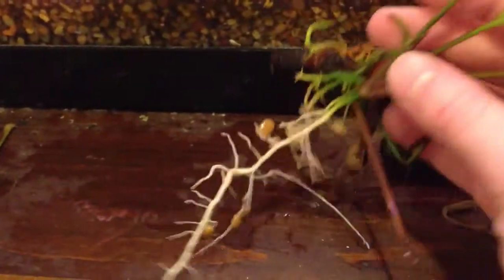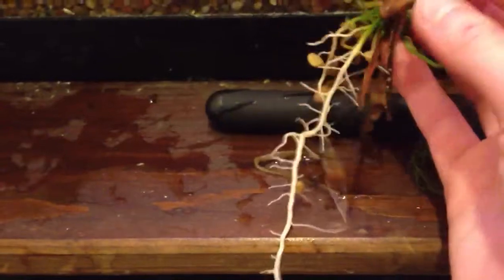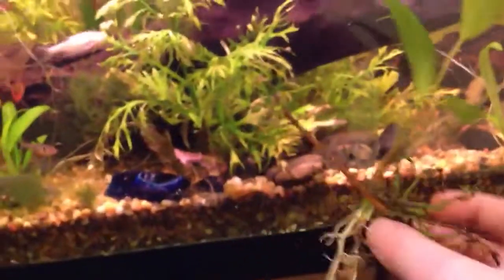This is an Anubias Congensis that was way back in the tank. I took it out because I wanted to find a new place for it since it's more of a foreground plant and you wouldn't be able to see it back there. It was hard to remove — I thought I was going to knock over the driftwood. Look how long this root is, probably six to eight inches. All these leaves are really nice and green. I like this plant but I don't know where to put it.